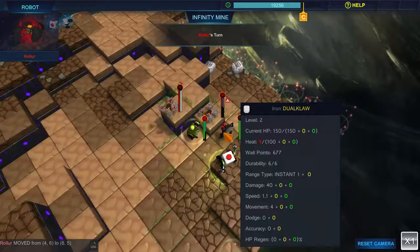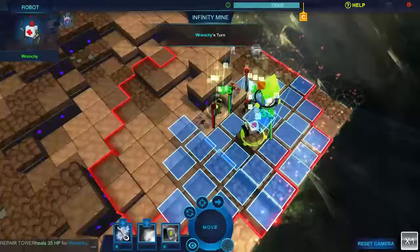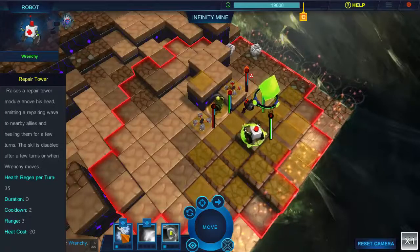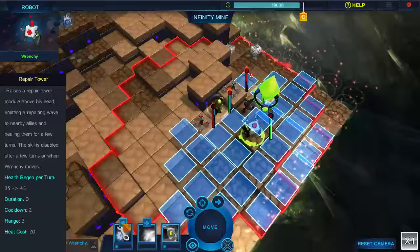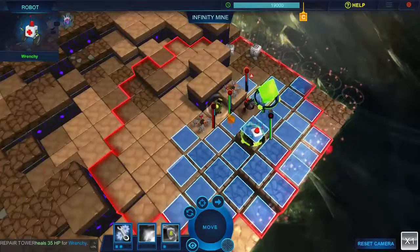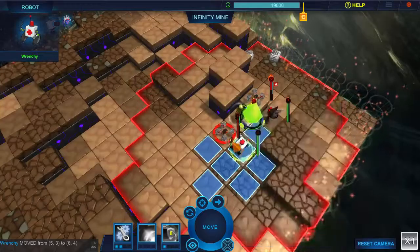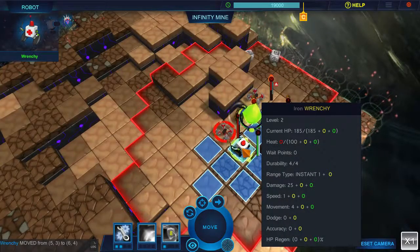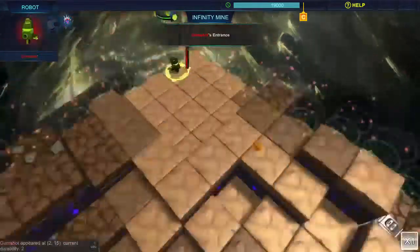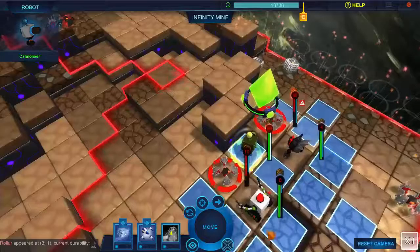I'm at a disadvantage because I'm on the lower ground. The repair guy is doing a good job though. Upgrading his ability will increase health regeneration, which sounds good. There are more bad guys appearing — this is not looking good. You can also zoom in and out with the mouse wheel to get close up to the action.